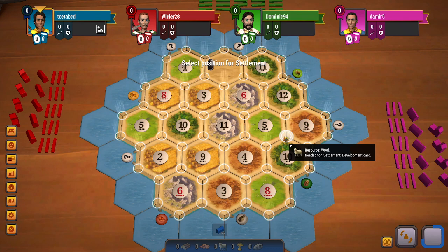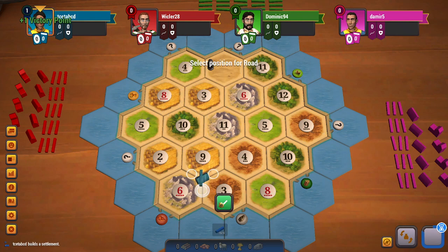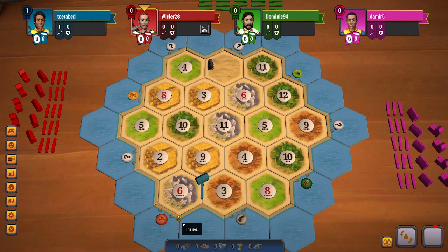Especially because there is so little wood and brick, I believe going for 6-9-3 is the best option here. Pointing downwards, I can go towards either the ore port or the brick port. I like 6-9-3 over 6-9-2 just because I get a little brick on the 3 tile. I don't think I'll be able to get any more brick when it comes back to me.